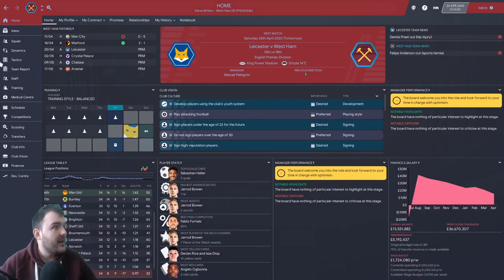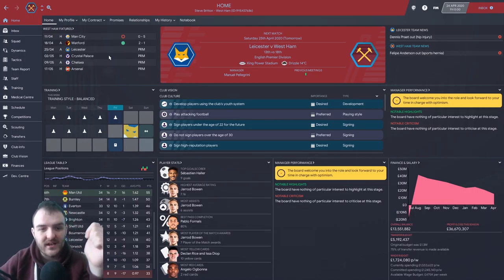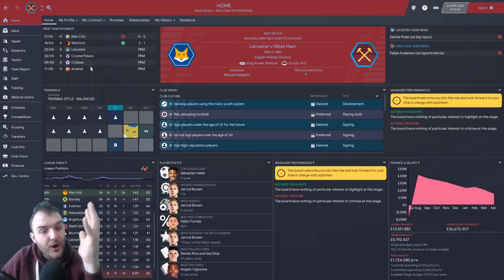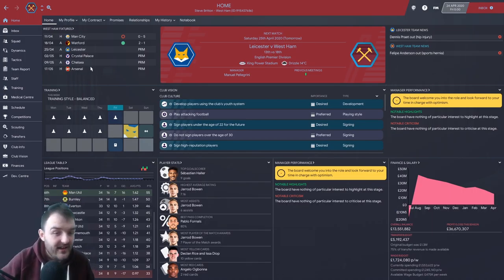The four games we have are: Leicester first up — tough but winnable. Then Palace, which is the one game I'm definitely expecting us to win. But then the last two games are what make this so difficult: Chelsea and Arsenal — two London derbies where we might have to win them both to try and keep us in the league and keep our job. Let's go have a look at the tactics and the team for the first game against Leicester.